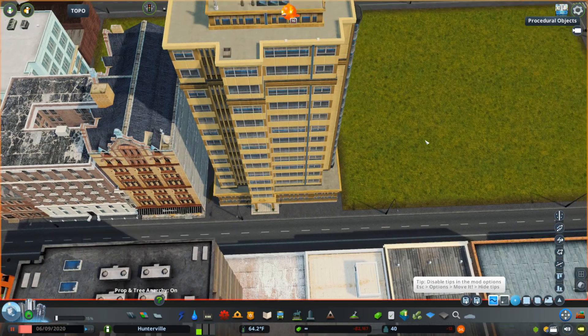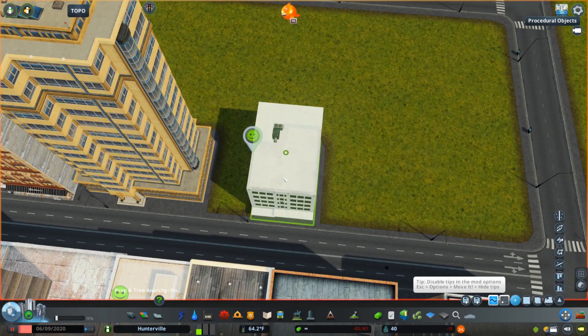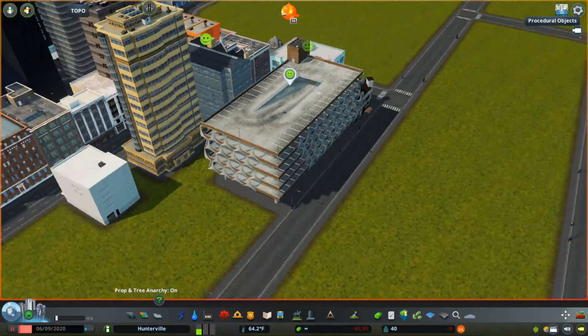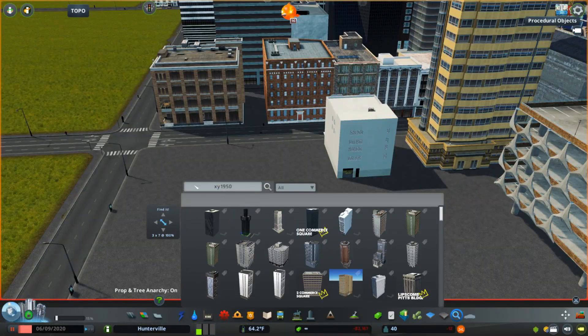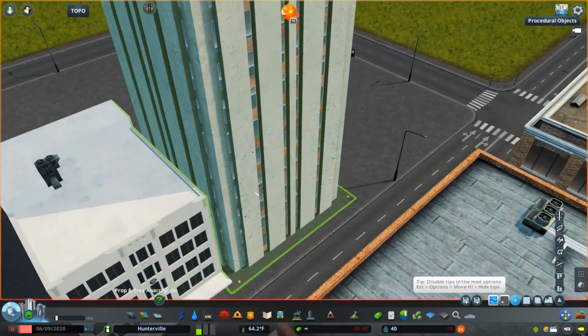I also adjusted the corner of that road to be more curved rather than having a sharp corner, because I imagine that before any highways were built in Hunterville, that might have been the main road through the city connecting one way that goes out across the river with the way that goes up the hillside.